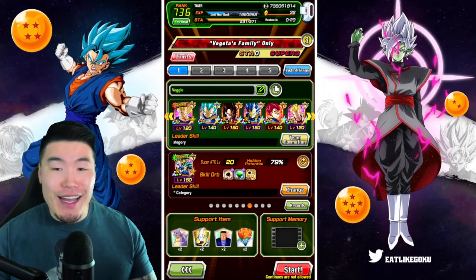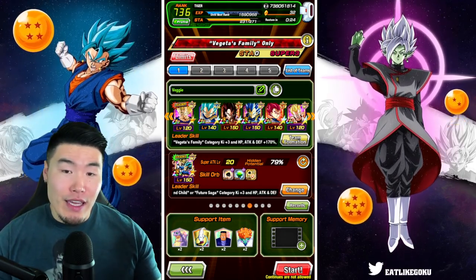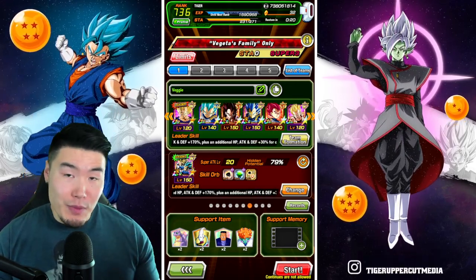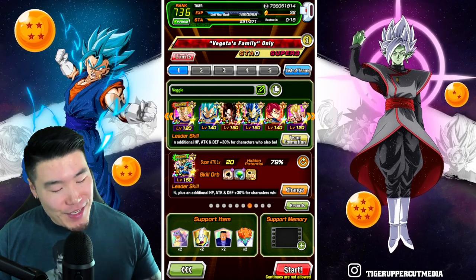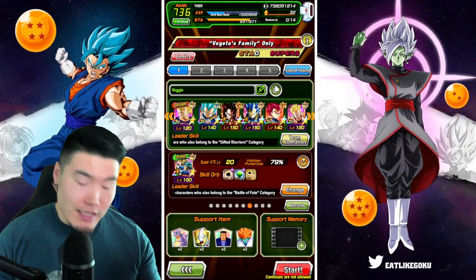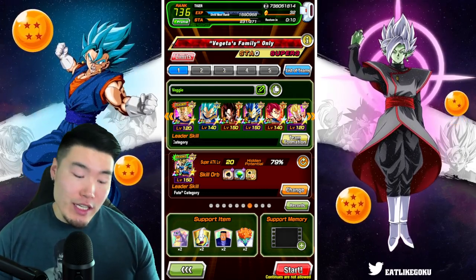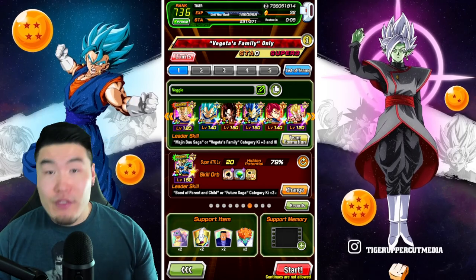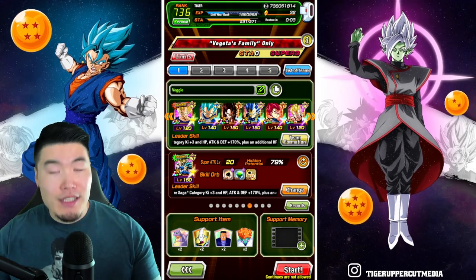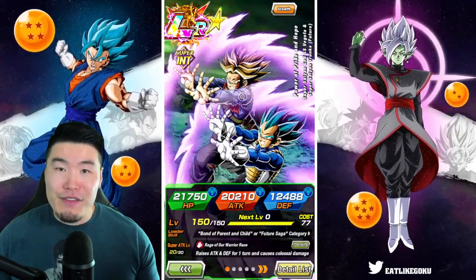We got the Friend LR Trunks and Vegeta. For my lead I have an INT Majin Vegeta, because unfortunately I wasn't able to pull the LR Trunks and Vegeta. We also have the AGL Super Saiyan Blue Vegeta, STR LR Super Saiyan 4 Vegeta, LR SSB Vegeta, the STR God Vegeta, and finally INT GT Vegeta. So basically a full Vegeta team with Trunks in the LR, of course.